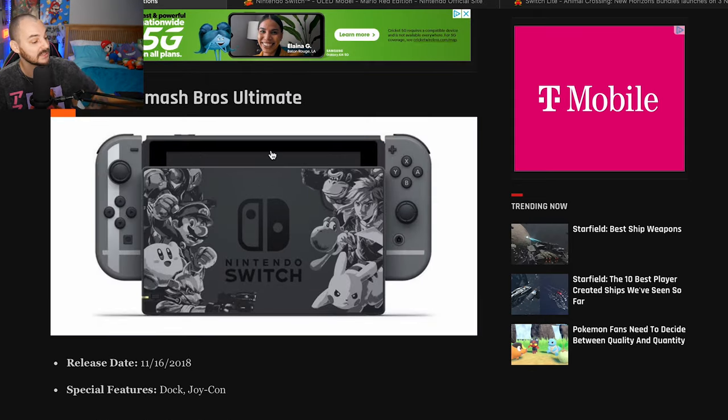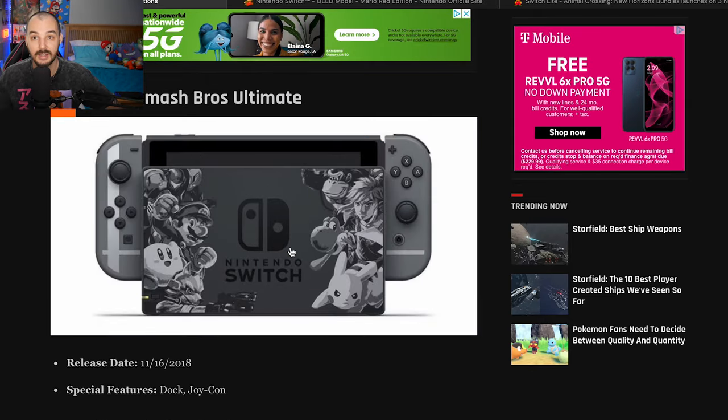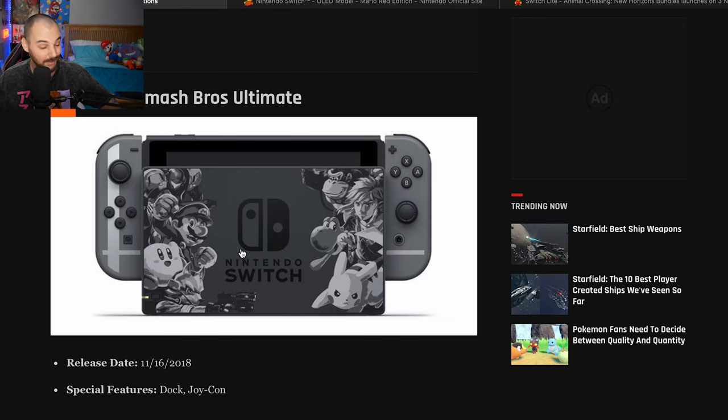Super Smash Bros Ultimate Switch — I've never even seen this one in person. I'm not a fan of just the black and gray because so much is lost in translation. Like, you could have just outlined the characters or done so much more to make it pop. We're getting all the points strictly off the design on this one, but it's like a 6 out of 10.